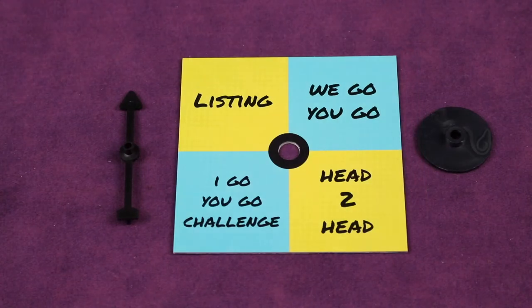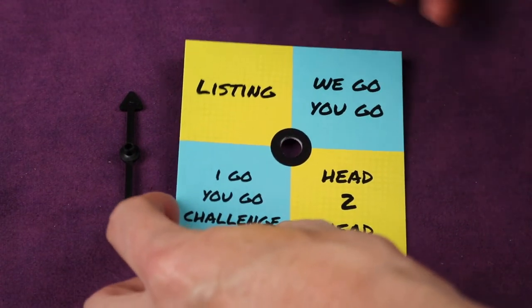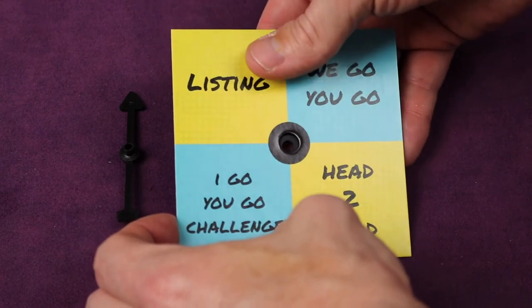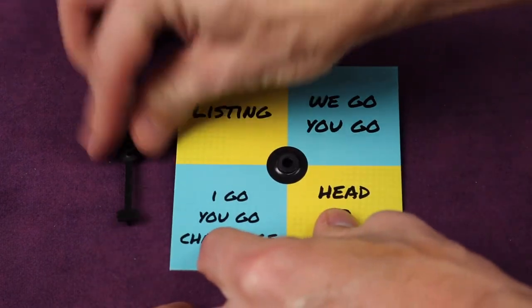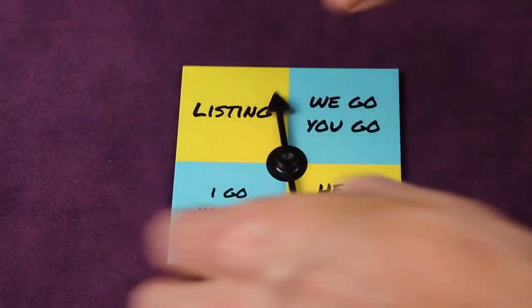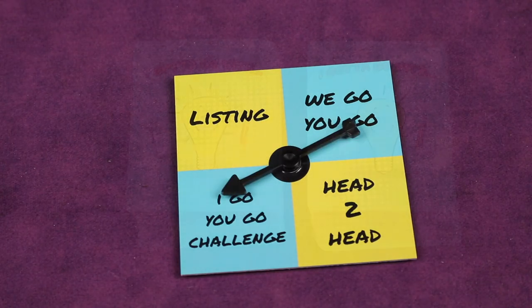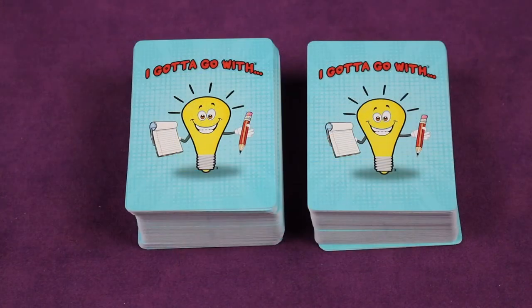If it's your first time playing, you'll need to put together the spinner. You'll find the two plastic black pieces — take the disc, put it from underneath and push it all the way through, then place the spinner in here. Now you'll be able to spin the different categories. Next, find the 'I Gotta Go With' cards. You can split them up, shuffle them into one deck per team, and place them near each team so everybody can reach them easily.